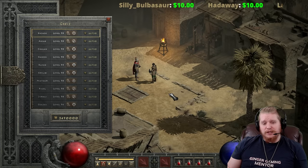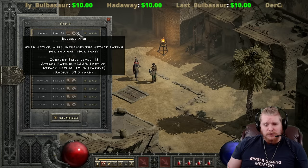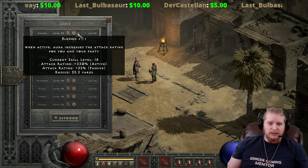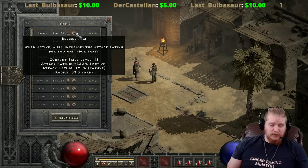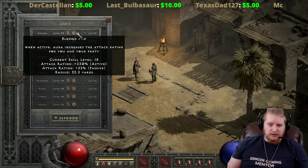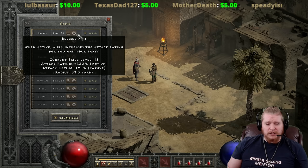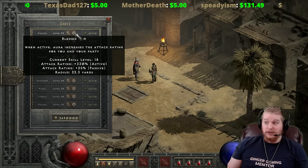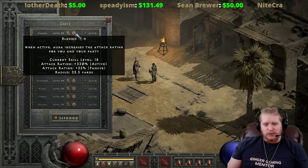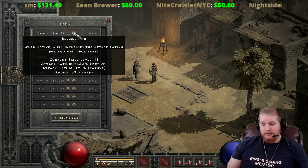The Act 2 mercenary has several auras. Blessed Aim is strictly attack rating-based, and if you don't need attack rating you probably won't use it. It helps minions, players, and other mercenaries since most are melee or ranged. It's a really nice aura to give a higher hit rate to everything nearby. The mercenary also gets a nice passive attack rating bonus to himself, so he hits better as well.